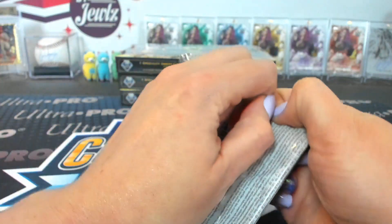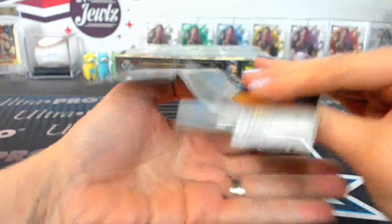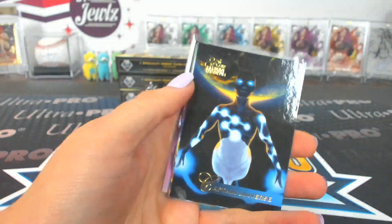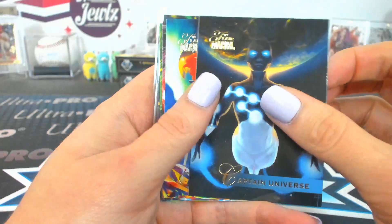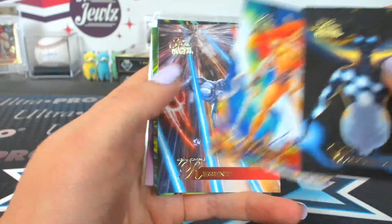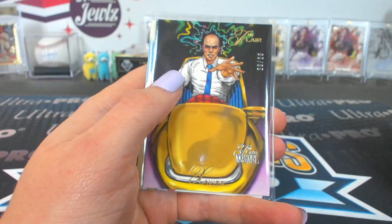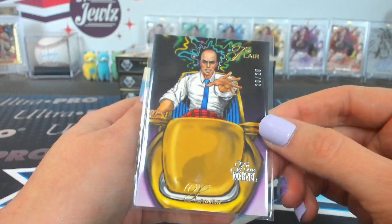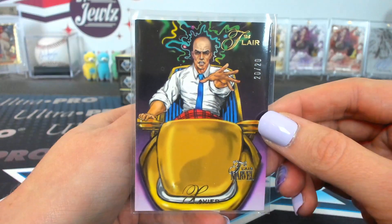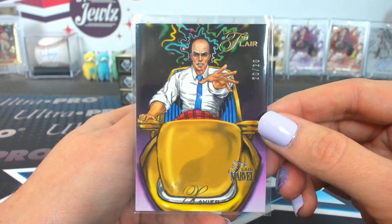Two is Dot. Captain Universe — oh, it's maybe a buyback or an auto. Angela, Regent, Hazmat. It is a buyback from 94 Flare, 20 of 20 Xavier. I remember that card, many many years ago. And Flarium Angel.